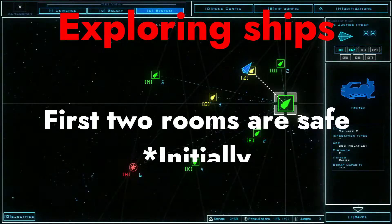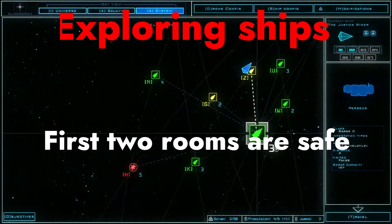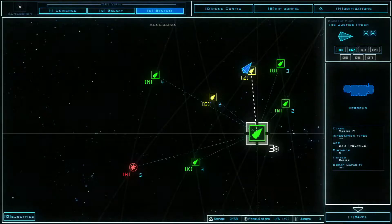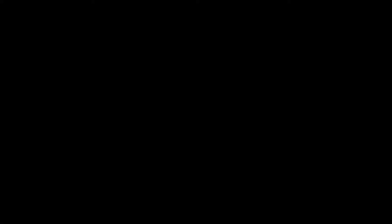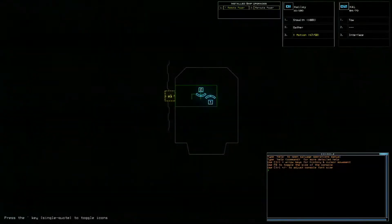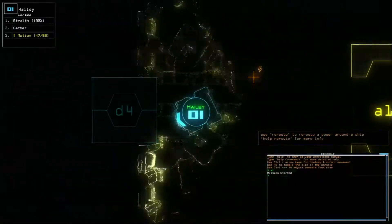When exploring derelicts, note that the first two rooms are almost always safe to explore — the game actually tells you this in the help menu. Usually the first room is safe and there's an open door with an adjoining room you can also safely explore. It is possible for something to break into that room but it's quite rare. This means you don't necessarily need to use stealth or motion sensors for these first rooms, so just take your exploration drone and quickly clear those two rooms before proceeding with your usual approach.